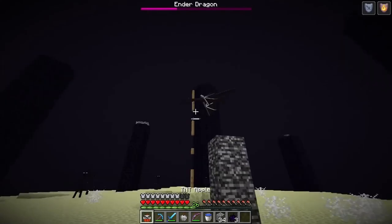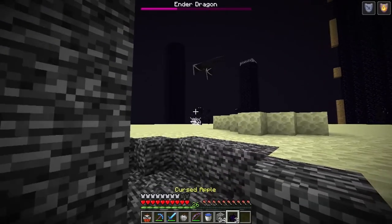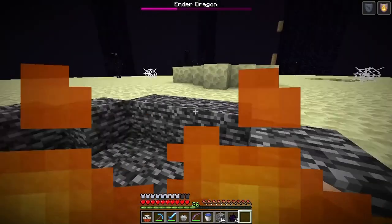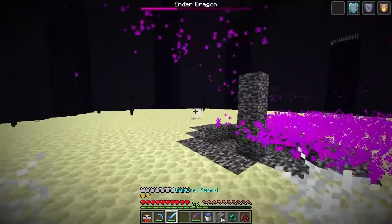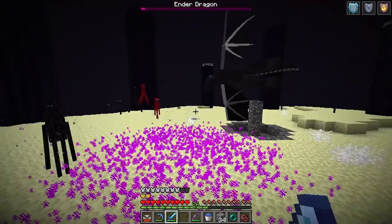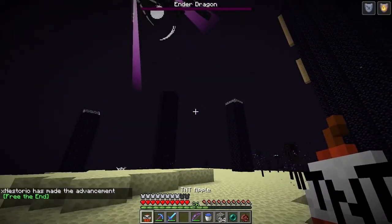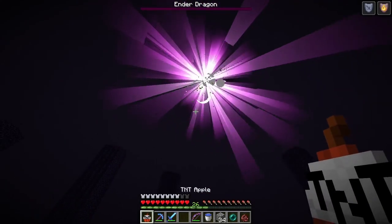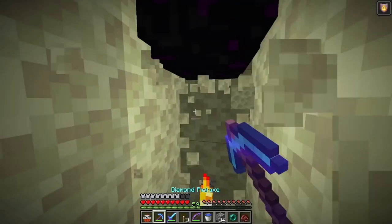What if I end the dragon with the TNT apple? Ran out of diamond apple, only have the iron apple and cursed apples left. Eating a cursed apple — it set me on fire. Iron apple time — not as good as diamond or emerald but still solid. We're doing a ton of damage very quickly. And there we go! We beat the dragon! Didn't get to use the TNT apple, but that's it — beat Minecraft using apples made from any block!